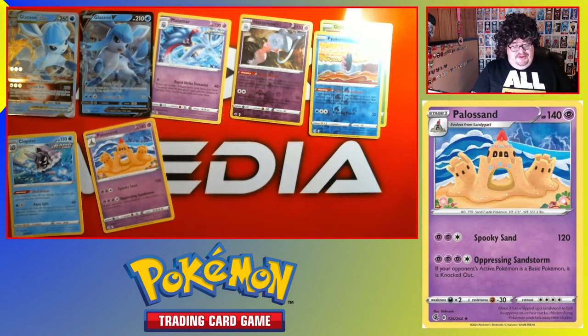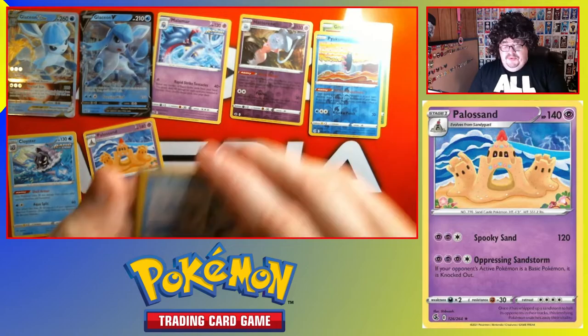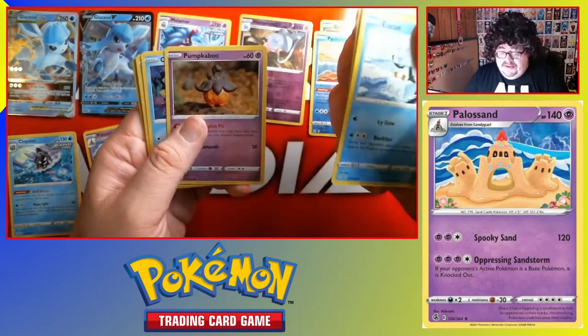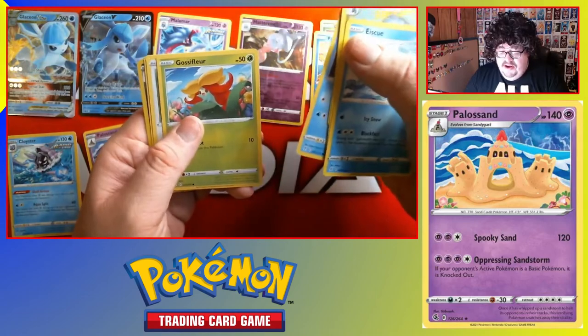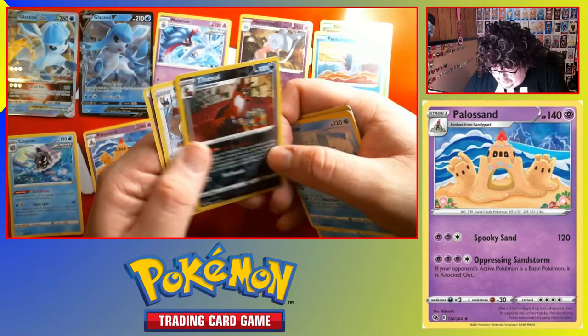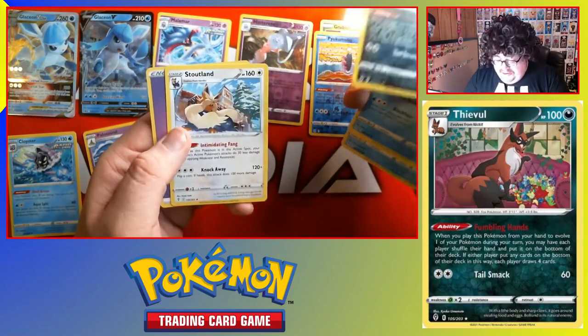Let's go to my favorite set, Evolving Skies — give me some evolutions please, very much liked. One, two, three — moving to the front so you can see: Ice Cube, Shelgon, Stormy Mountains, Pumpkaboo, Carvanha, Goomy, Flare, Fletchling, Skitty, reverse Steelix — I think that was reverse — and a Stoutland rare.